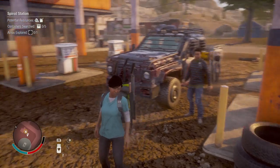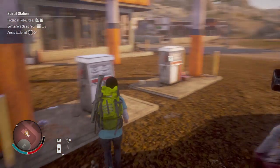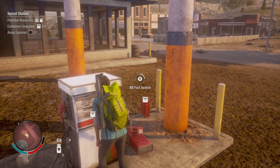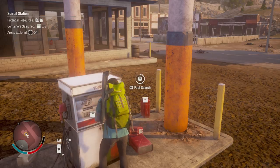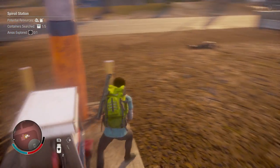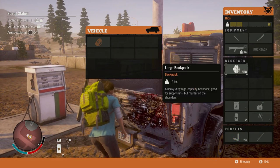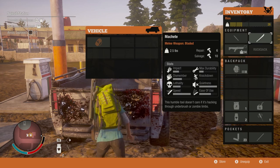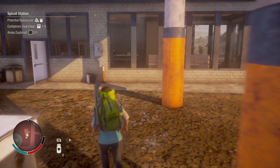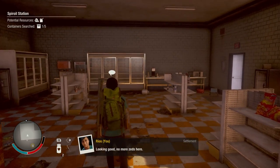What you have to do to claim an outpost is, first thing, arrive at the outpost you want. I can't guarantee where everything is — you can just drive around and find the outpost that you need. Once you find it, it's pretty simple. You just walk in, and if it has zombies you clear them out — you have to kill all the zombies in the location before you can even claim it.